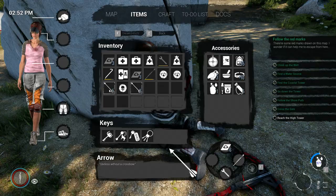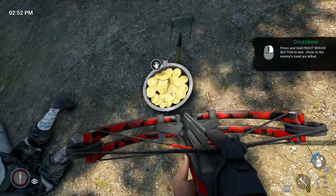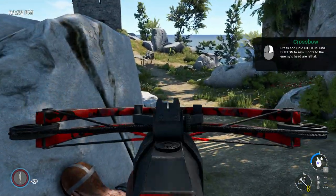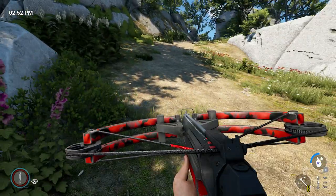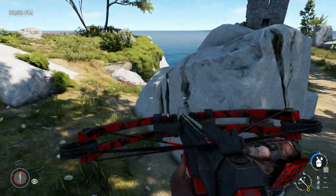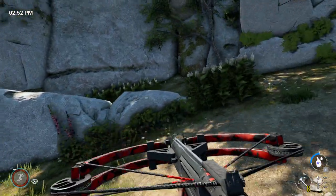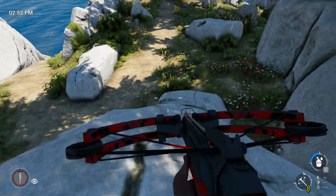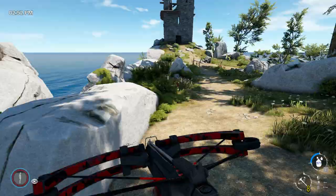Now the arrows actually stack, which is awesome. Right mouse button to aim. So it's the first time actually using this crossbow in the full Die Young game. I've used this quite a lot in the Die Young prologue, which I have a video for on my channel as well — the full gameplay of it.